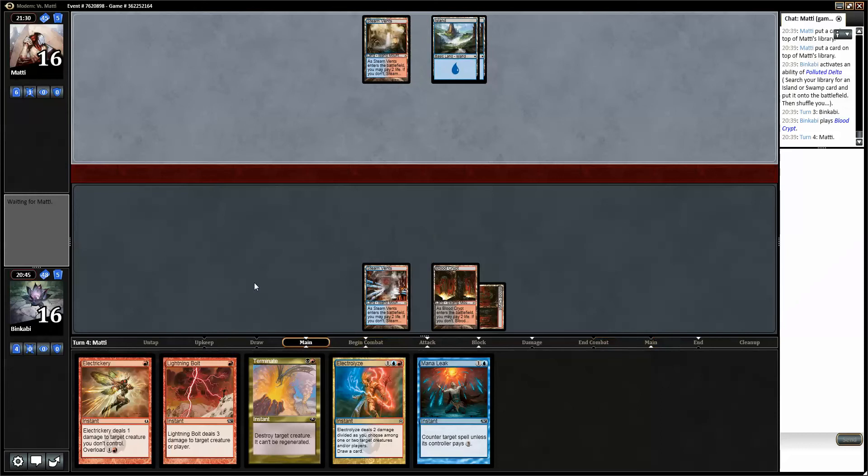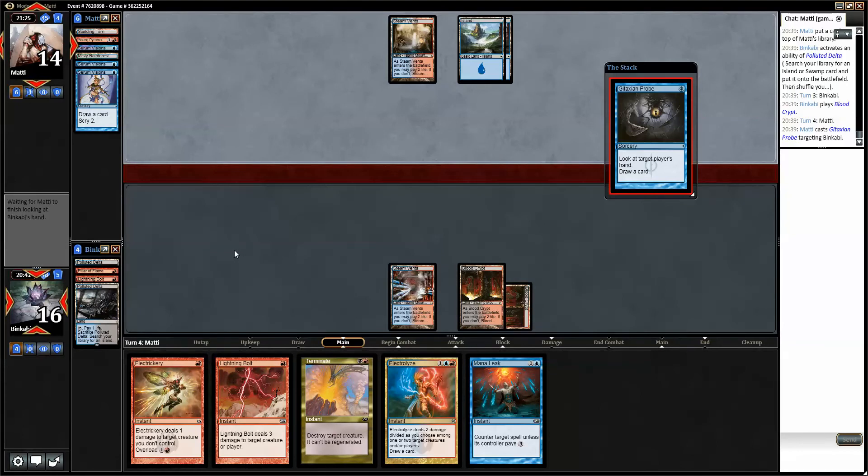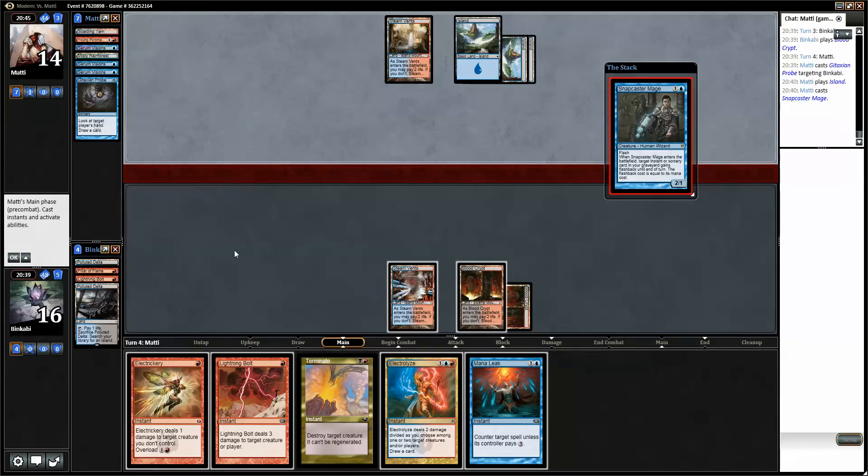As long as we draw lands from now on I think we'll be fine. The only thing that is concerning is the Treasure Cruise. That will resolve — can't stop that. Treasure Cruise would be pretty bad without Mana Leak backup. If he plays a Treasure Cruise now I don't think I can fight it. But we will see — he's in the tank at least. So if we Mana Leak he can Spell Pierce and play zero missions okay. I think I'll just allow Snapcaster Mage.